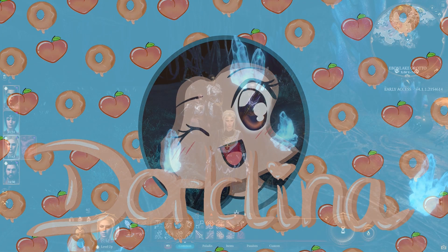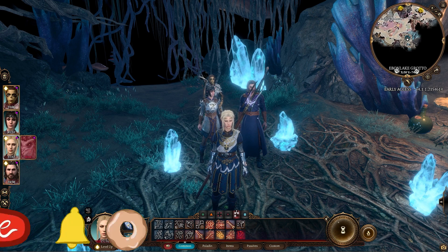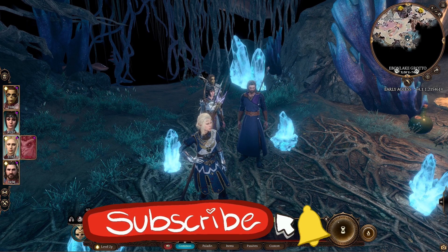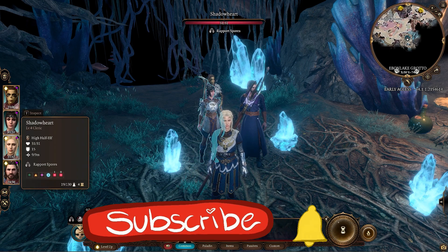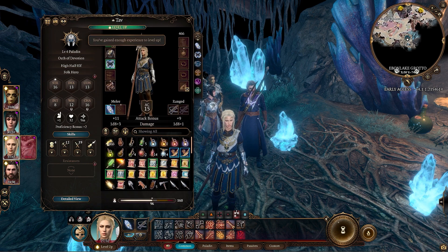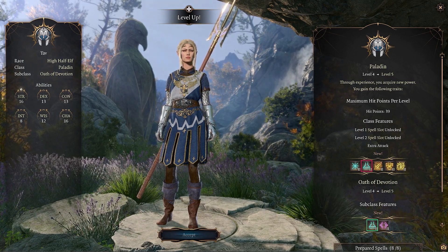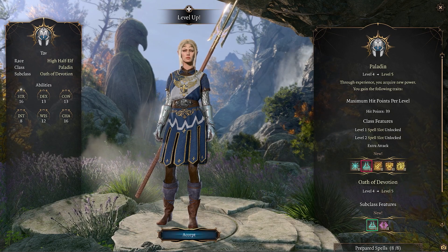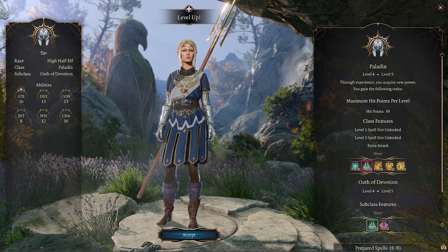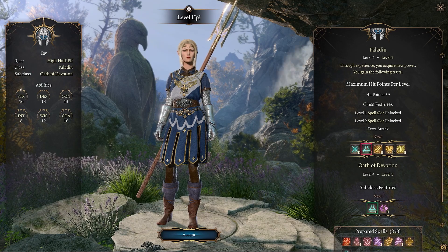Welcome or welcome back to Baldur's Gate 3, the paladin slash patch 9 playthrough. In the last episode we leveled up to level 5 — well, everybody except Shadowheart. So we're going to level up now and see what is there for level 5. You acquired new power: maximum hit points per level 39. Class features — that's really cool because we asked for this for a long time.